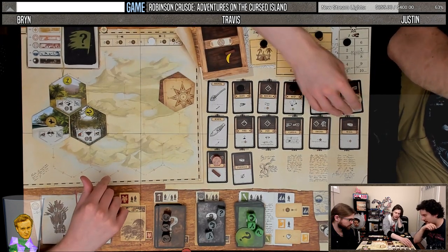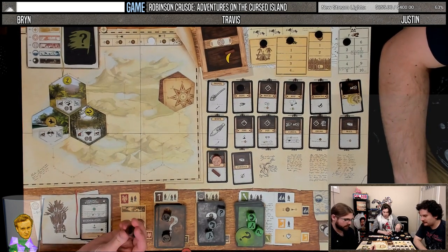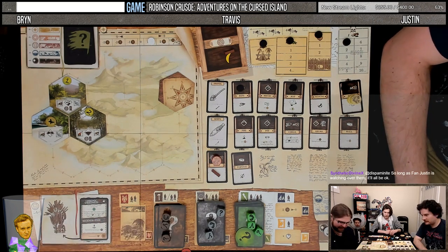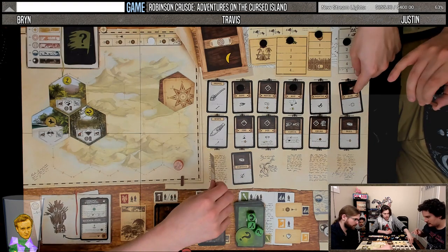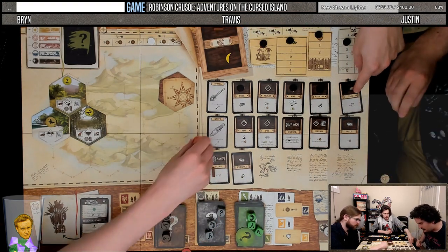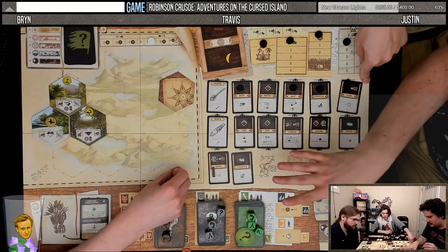I recommend doing two if you're going to build. It's only like 66% chance. All right, we just go right to the build since we're all building. I should take one wood for building my spear. Does it cost wood? Oh it does cost wood, so one of us can't. I may do something else because this is a good start.